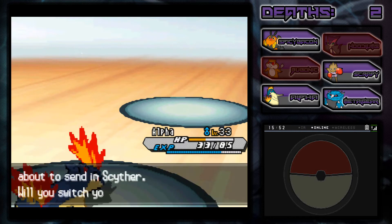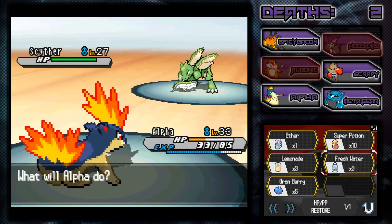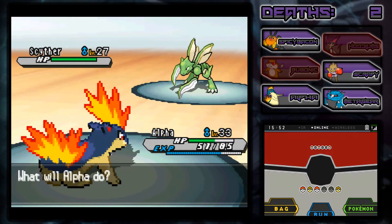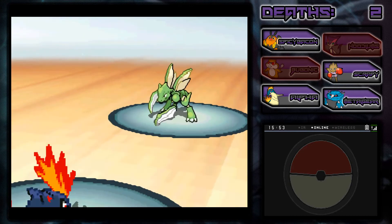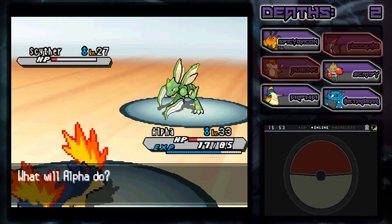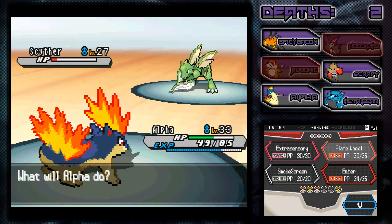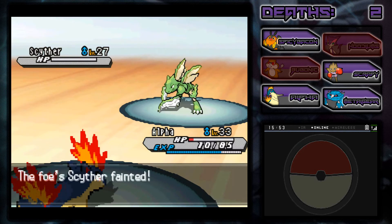Oh my gosh - Scyther! That should be pretty easy. Can you guys believe it - we lost two Pokemon in this freaking gym battle, that's not good. We're going to do another Lemonade on Alpha. That Scyther looks pretty intimidating actually. Aerial Ace - oh my gosh, that's a strong move. Come on, land first! Oh man - Flame Wheel to the face! Just my luck. We're going to go for another Lemonade on Alpha because we are really not doing very well. Another Aerial Ace - come on, survive! Yes, with 10 HP! Man, can this freaking episode get more exciting than this?